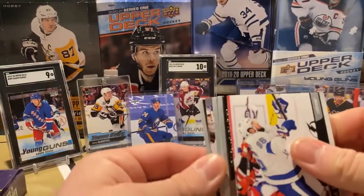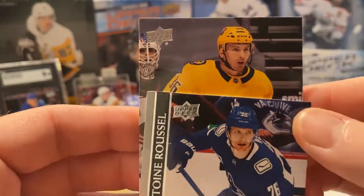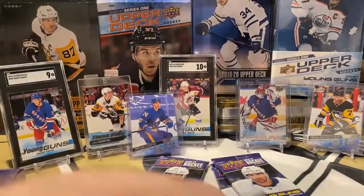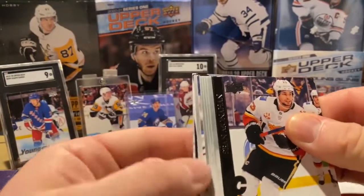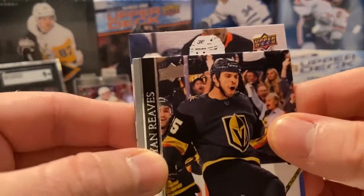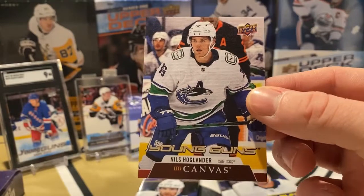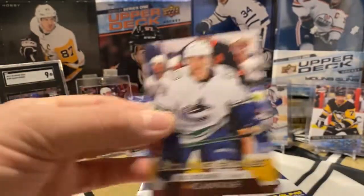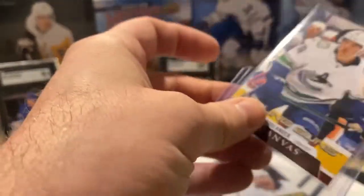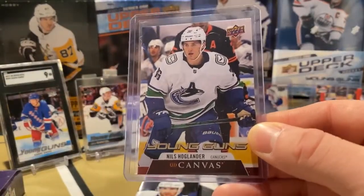Got another Young Gun in here. I see a little goalie mask — Predators. Cole Smith. Not too great there. Looks like we got possibly a Young Gun Canvas. And it is... Niels Hoglander — pretty well-known over there in Vancouver. That is a pretty good one to get. Niels Hoglander Young Gun Canvas. Awesome.